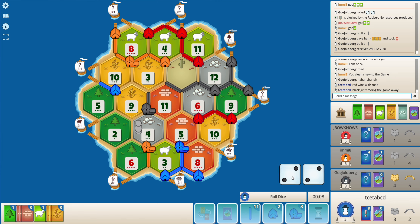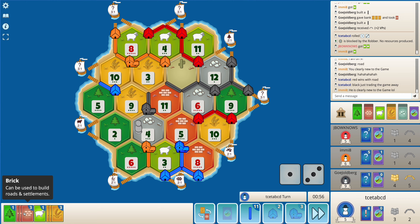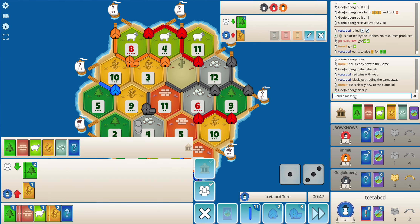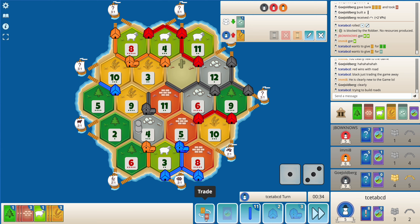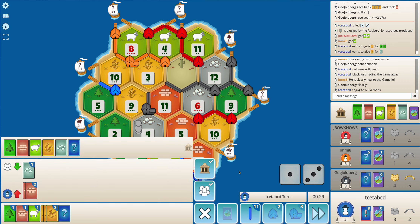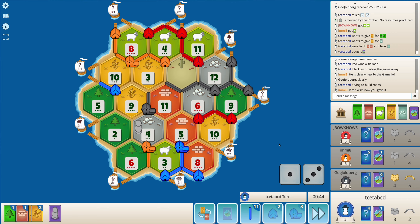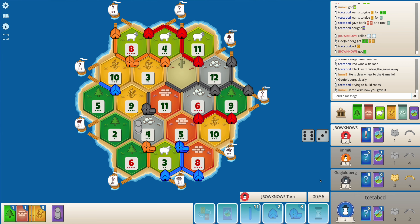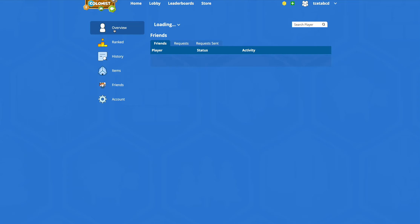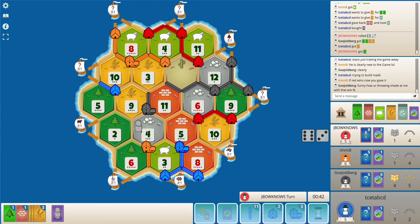Good thing is black did take road on that turn. Here the best I can do is buy a dev card. If I'm not going to get any trades I think I just need to buy another dev card. And do I build a road? I don't think so. Let's see - red might be able to build two roads here.